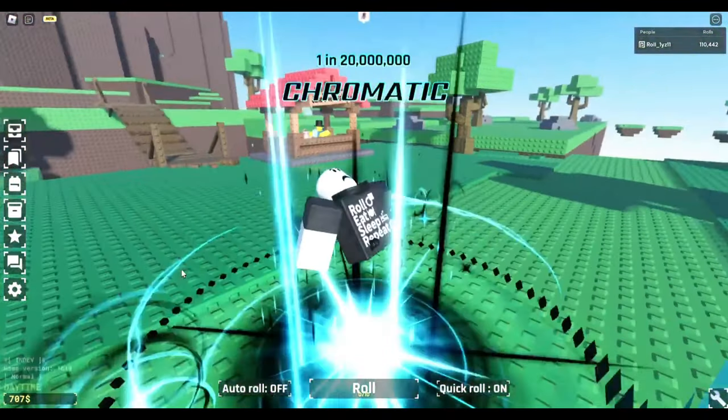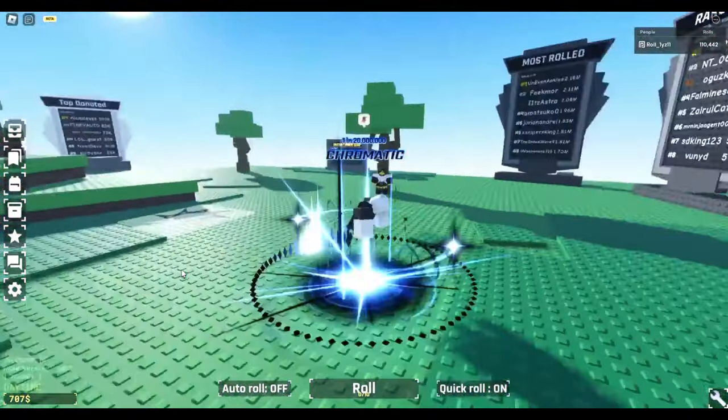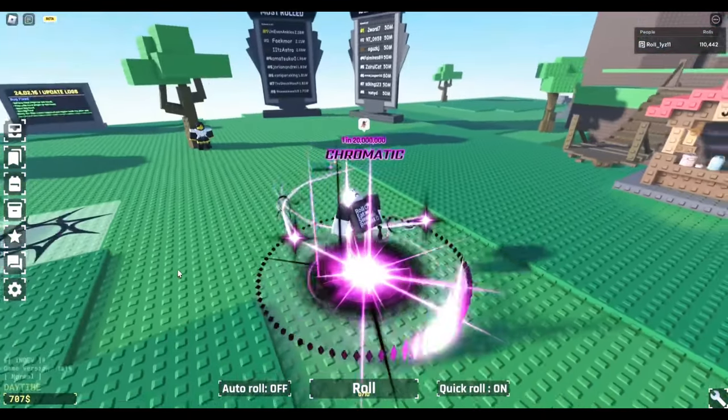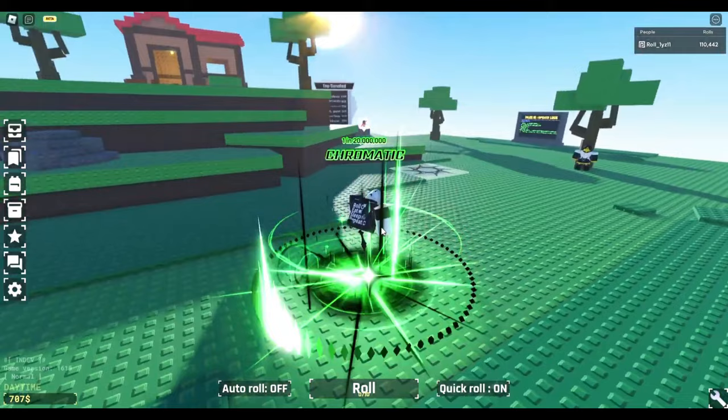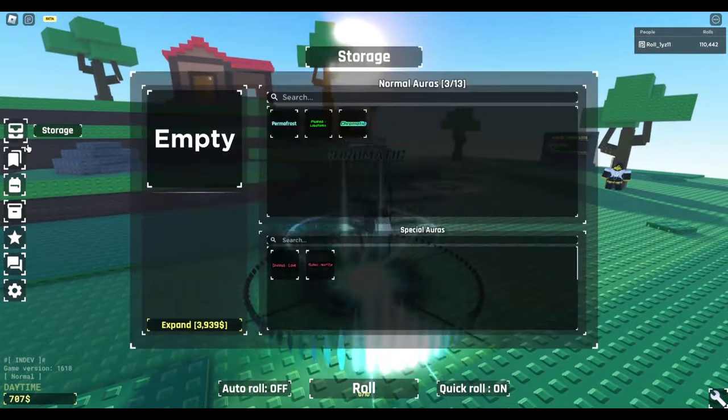Through the Goja pose hits and the rainbow waveform effects, this aura is something that everybody wants in their inventory. When somebody walks past you blasting the Chromatic music, you may be annoyed, but you can't deny how cool this aura is.